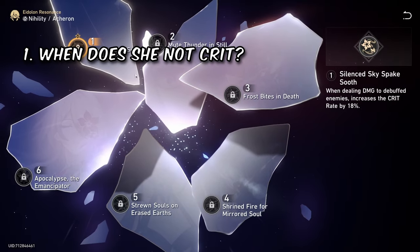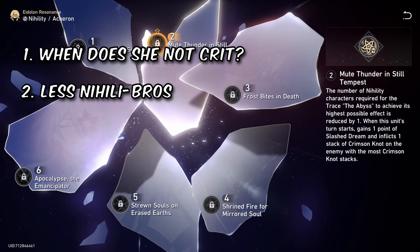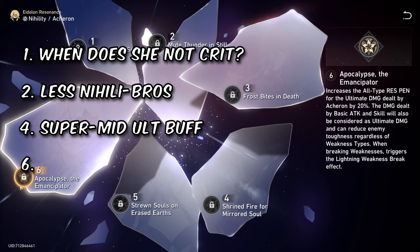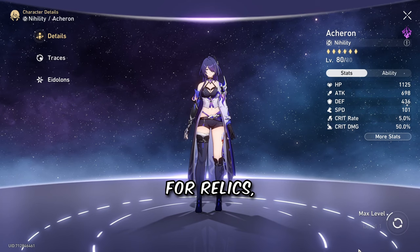Her notable Eidolons are: When does she not crit? (E1); Less Nihility Bros — E2, extremely good; E3 is just any E3 really; E4 is a super mid ult buff, basically just any E5 filler; and E6 — she just weakness-broke your bank account.